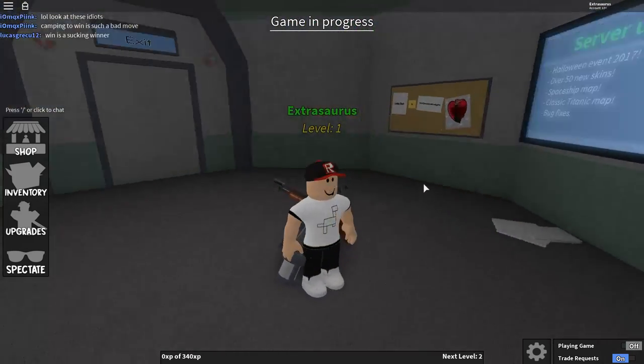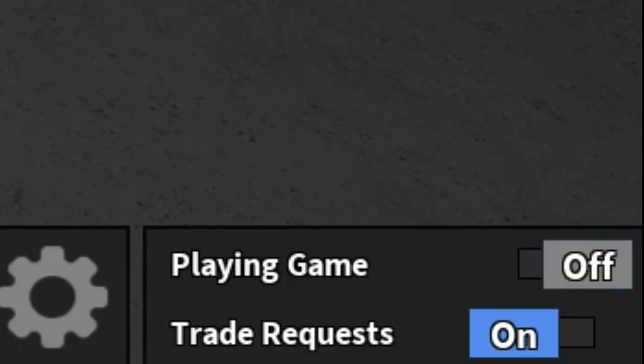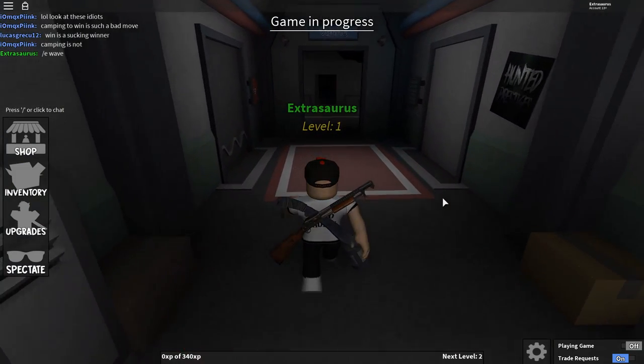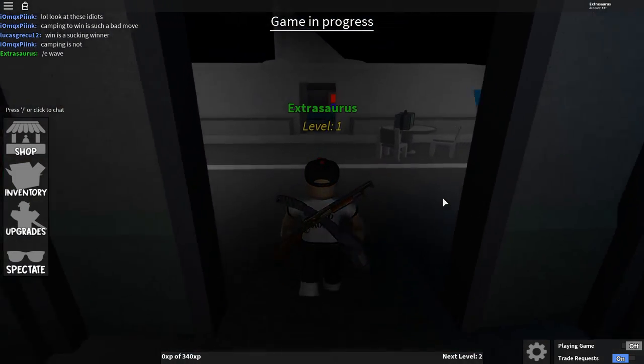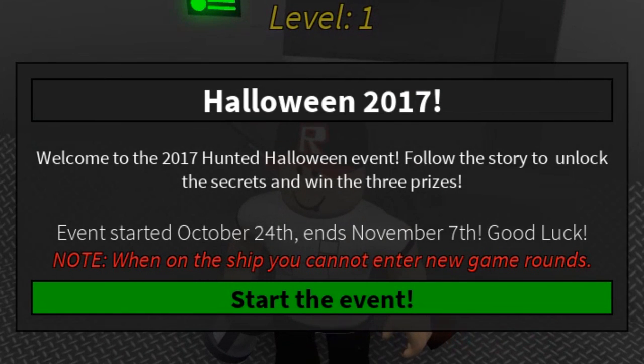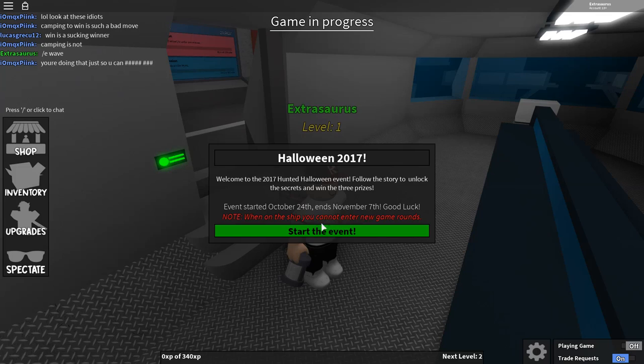First off, get into the game and make sure at the bottom right to click 'playing game' off so that you don't get dragged into a game. To start, you don't actually have to play — you have to be in the lobby. Walk all the way to the back and it's going to ask you if you want to start, so click 'start the event'.